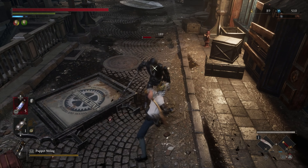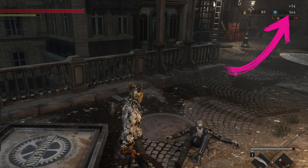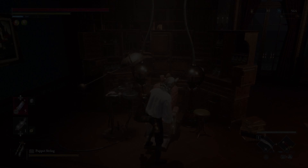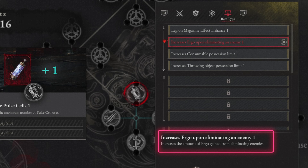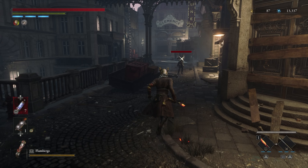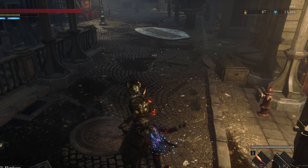Let's start by talking about how we can maximize the amount of Ergo we collect. With absolutely no upgrades or amulets at all, we'll get 54 Ergo when we kill this puppet. But once we've unlocked the ability to upgrade our P Organ, we'll gain access to the Increase Ergo Level 1 skill in Phase 1 and Increase Ergo Level 2 skill in Phase 3. Each of these skills gives us an increase in Ergo of just under 10%, giving us about a 20% increase once we have them both unlocked.